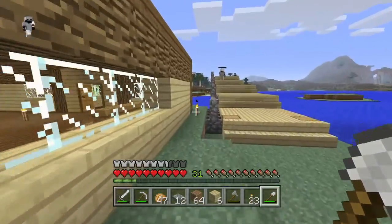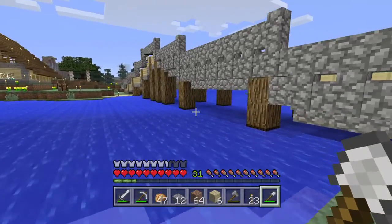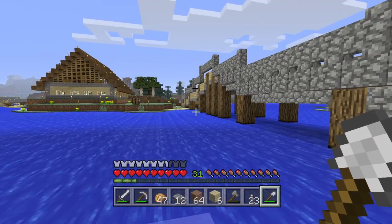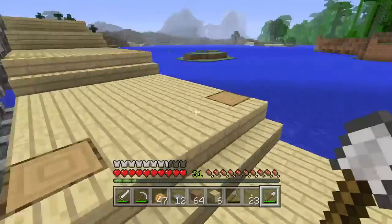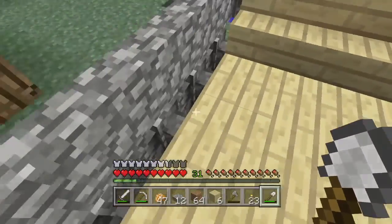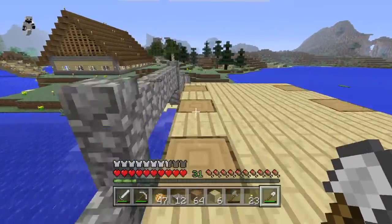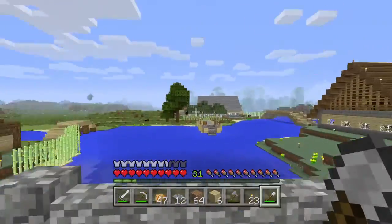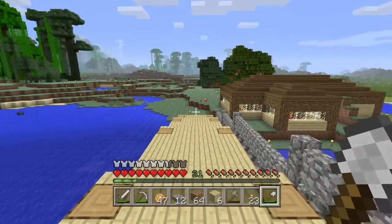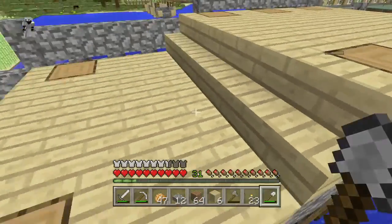Quested is just putting the railing on the bridge that I've just taken the scaffolding down from. He put the handrail below on the side of the bridge and on top. Yeah, this is the bridge from mine to quested's. I'll take you inside in a second - it's an alright little bridge.